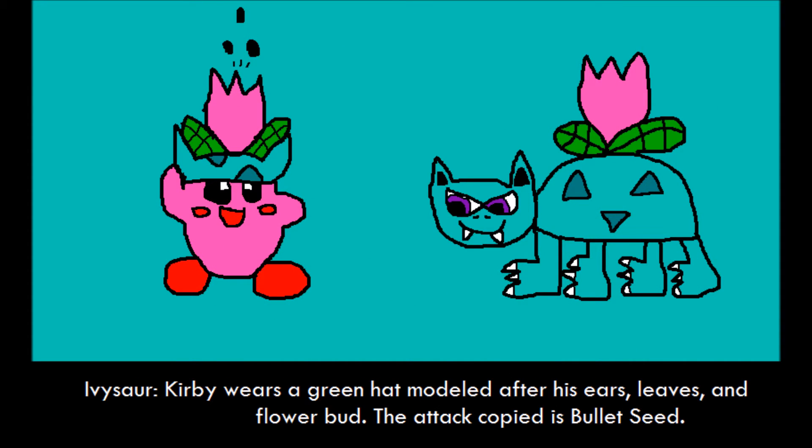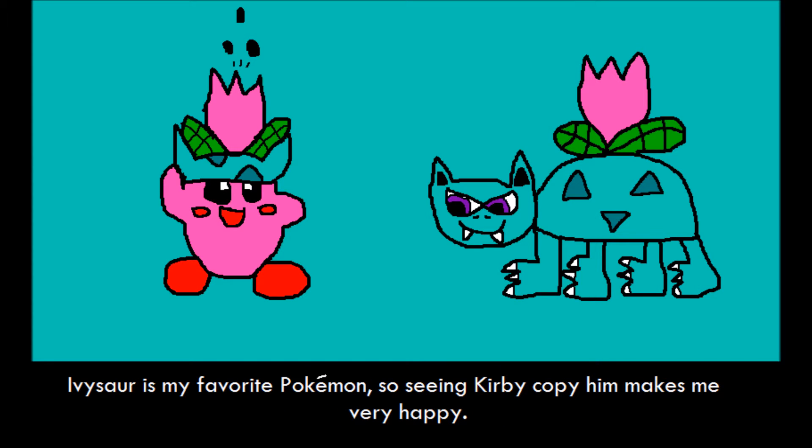Ivysaur. Kirby wears a green hat modeled after his ears, leaves, and flower bud. The attack copied is Bullet Seed. Ivysaur happens to be my favorite Pokémon, so seeing Kirby copy him makes me very happy.